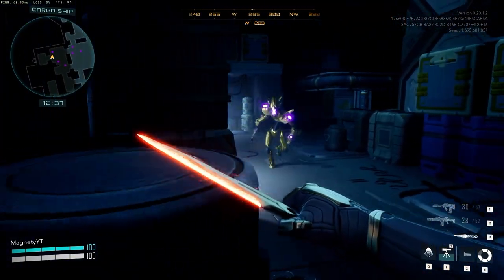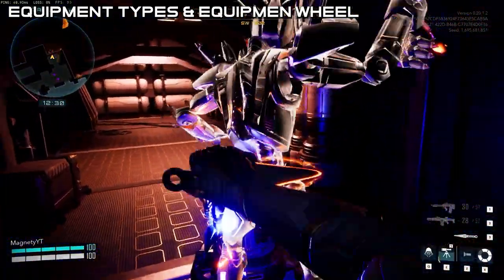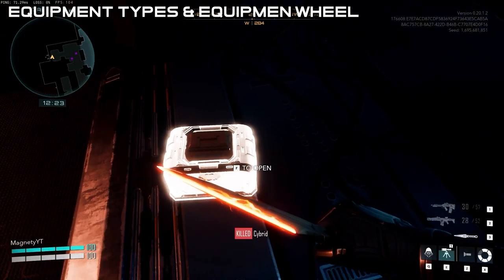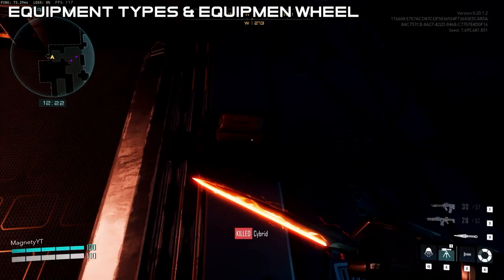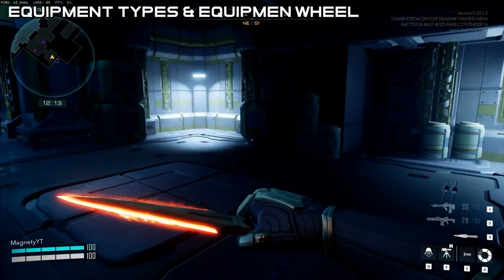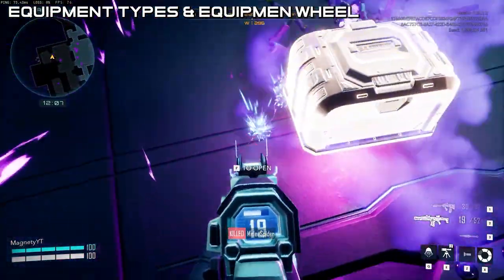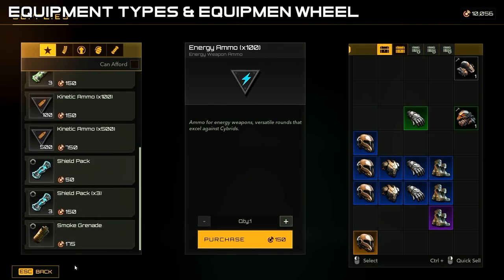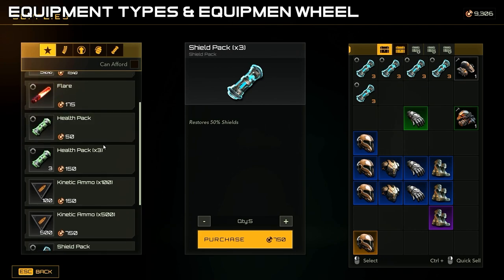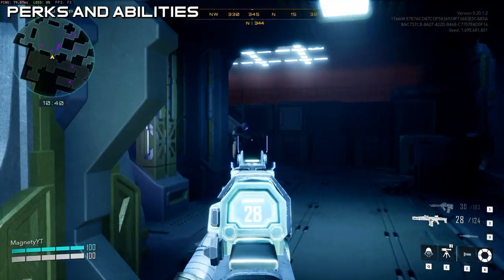Along with the 20-some different guns plus their rarity, there's equipment and the equipment wheel, which is kind of interesting. Your abilities are bound to the Q and E keys on PC — this game is coming to console soon — so your equipment like shield packs, health packs, grenades, and flares are bound to an equipment wheel. You open the wheel with X, select your item, then left-click to use it. You've got incendiary grenades, frag grenades, health packs, shield packs, smoke grenades, and flares, along with some other items.